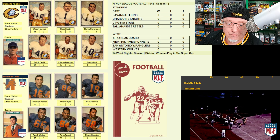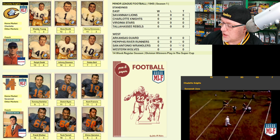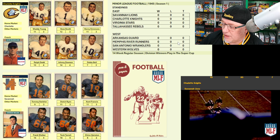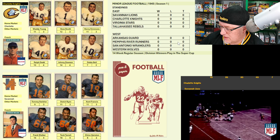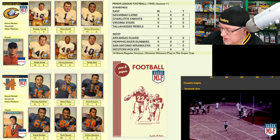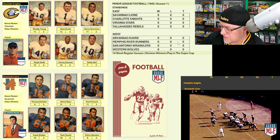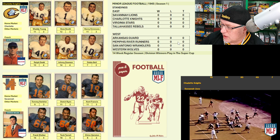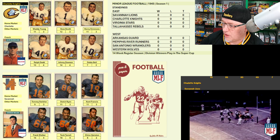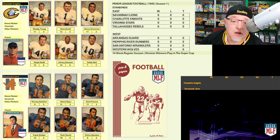We'll play for the Super Cup. Let's go through game one — the Charlotte Knights versus the Savannah Lions. Charlotte's defense is really strong, but they are weak at cornerback. Both teams are extraordinarily balanced on offense. The Savannah Lions have probably the best player in the league in Tank Terrell. Both teams are weak at corner, so this should be a tight matchup. Here we go — game one, 1945, minor league football.